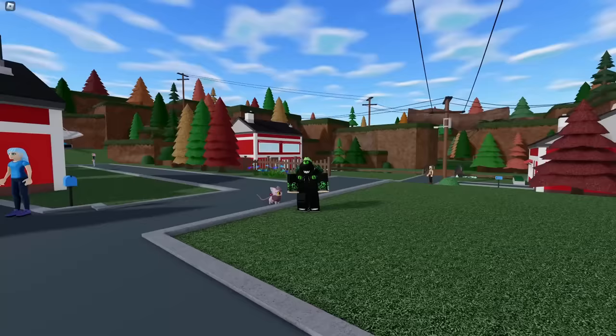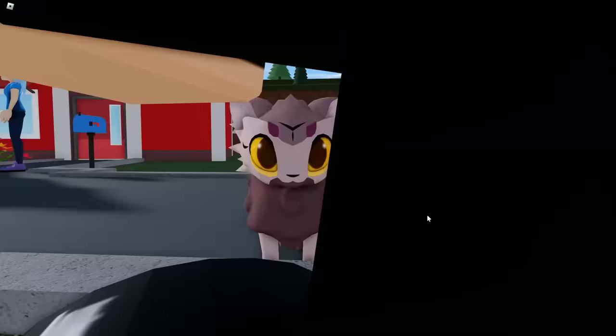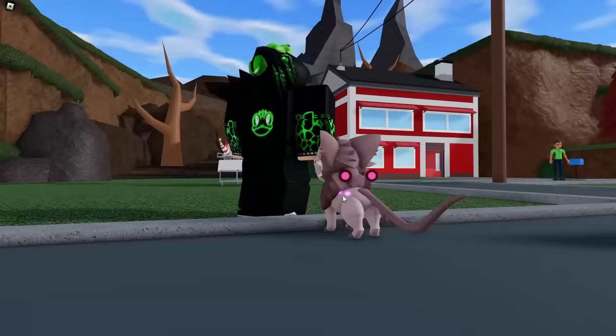Anyways guys, what are your thoughts about Starla? Put them down in the comments below. Of course, this is the first ever footage that we have of Starla being inside of the game, so this definitely is pretty nice. We're gonna do a full 360 around it so you guys can get a full look at it. The little things on the back are actually supposed to move up and down, but I don't think the animation is finished yet. Also, go down in the comments below and put what typing you think this is — T-Redim did not want me to reveal the typing, so I'll leave that up to you guys. I'll see you guys in the next video. Peace.